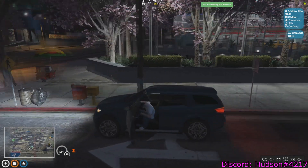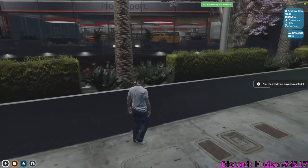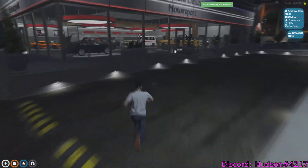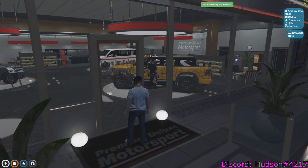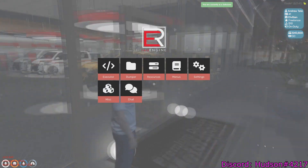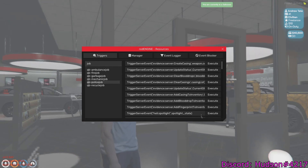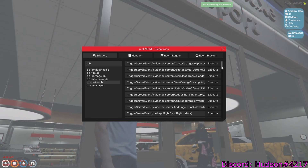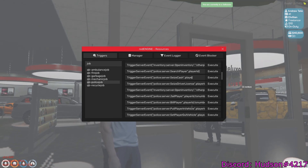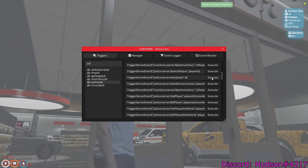There's a guy right here in the car dealership. His ID is 8 — 'Irish Monk.' Once we have his ID, go to Resources, then Police Job, and scroll down to 'Seize Cash.'